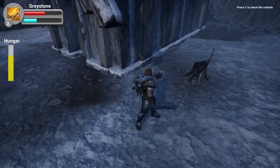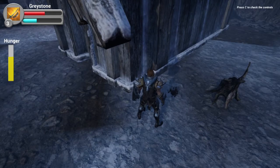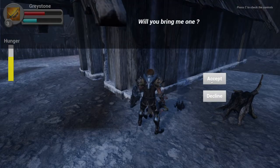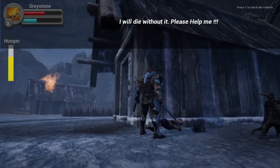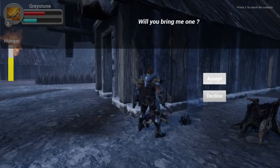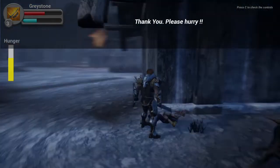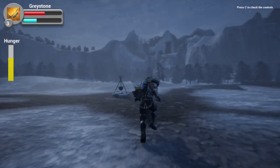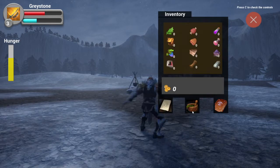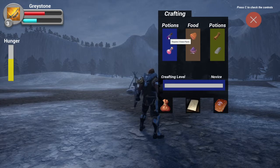There's a man lying inside the house. I press E to interact. He says he requires a health potion. I can decline or accept the quest. When I accept and check the menu, I can see I don't have a health potion yet. To craft one, I need two yellow plants and one green plant.